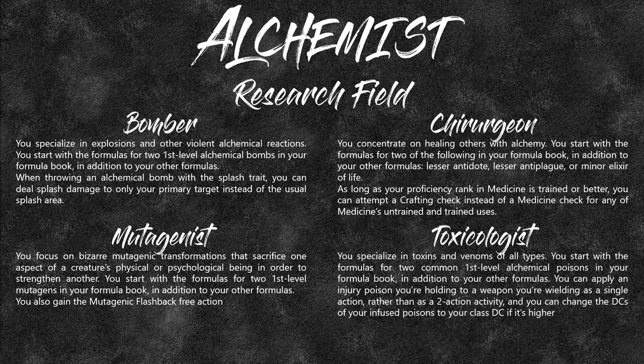The Toxicologist deals with poisons, venoms, and all that sort of stuff. You start with two common first-level alchemical poisons — which you can make three of with your signature recipe. You can apply an injury poison you're holding to a weapon as a single action rather than two actions. You can also change the DC of your infused poisons to your class DC, which bounces off your intelligence rather than the poison's listed DC. This will help at high levels — at level 20, a target will have at least a 20 fortitude minimum, whereas a basic poison like arsenic has a DC of 17, so they'd just pass automatically. With your class DC it'll be much, much higher.